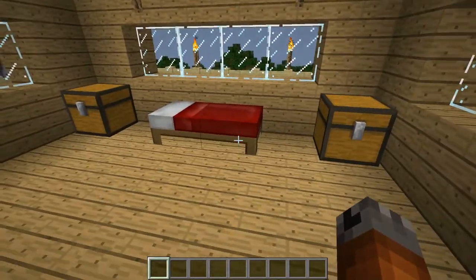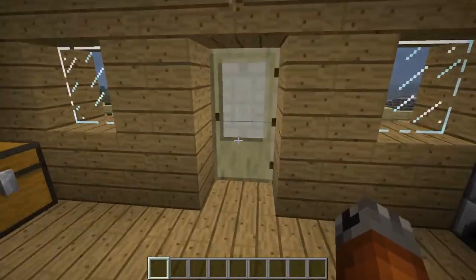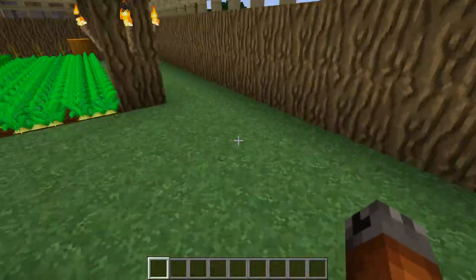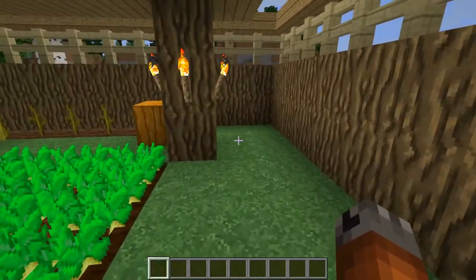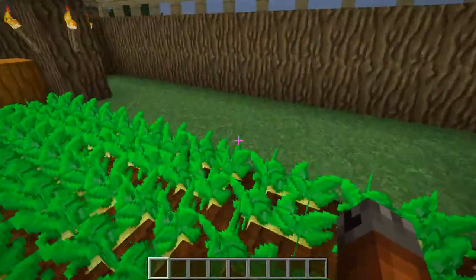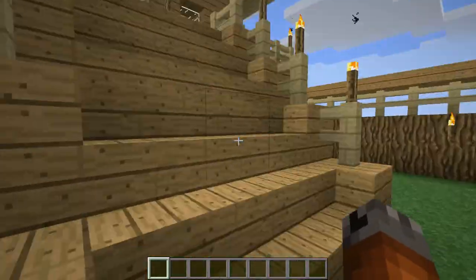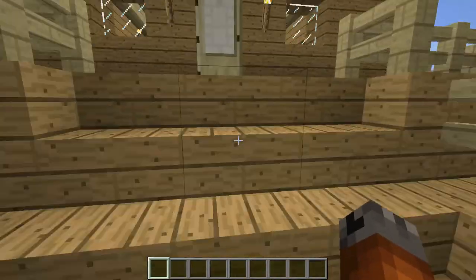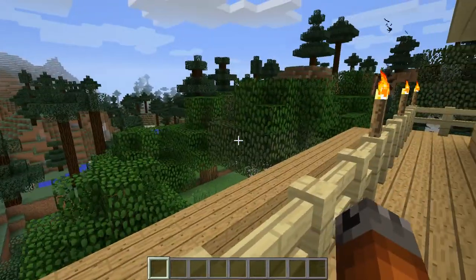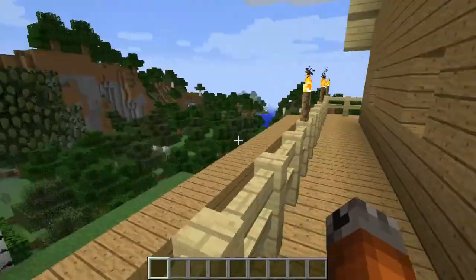Here are the little living quarters — fairly simple. Some furnaces and a bed, a little bit of storage. The areas along the sides would work well for storage; you could stack chests along there if you wanted. But normally what I do is build down and create a regular storage system. This is like a little starter place — it takes a lot of wood, but wood is easy to get at the beginning of the game. You just chop down trees.